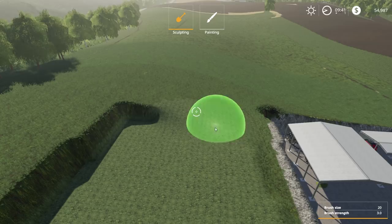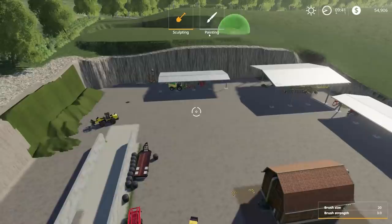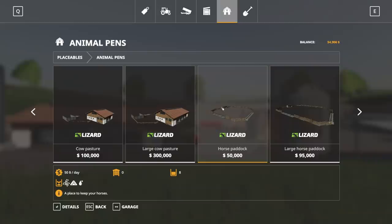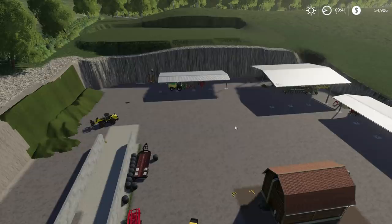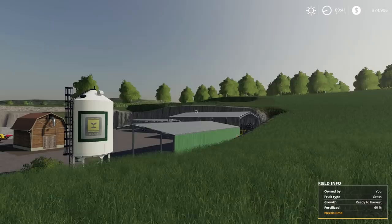We're going to have a path kind of leaning over there. First thing we need to do is go to animal pens — we're going to get the smallest horse pen there is, the horse paddock. It's fifty thousand dollars, and we have fifty-four thousand dollars — I thought this would happen. Let's go to finances and borrow. We already have a lot borrowed but we'll just spam this — I think the max is half a million you can borrow. Yep, I was right — I've done this one too many times.